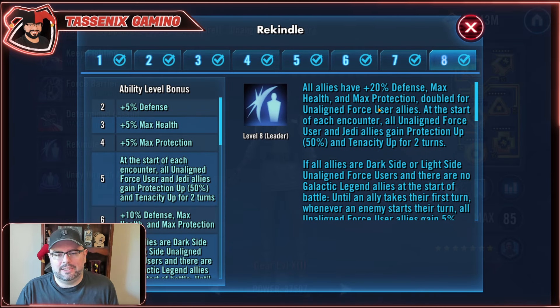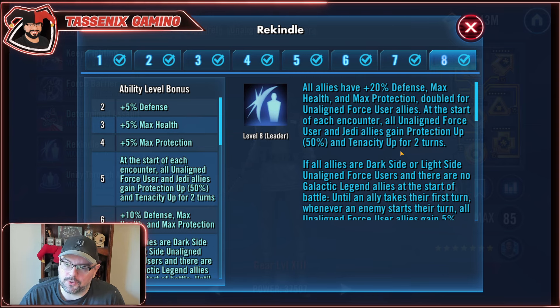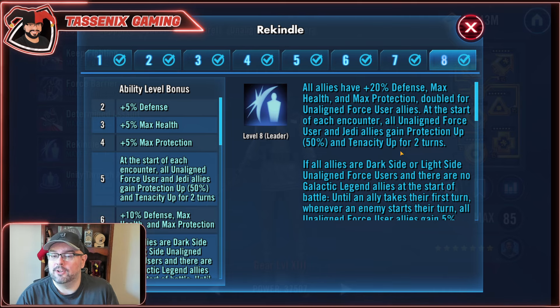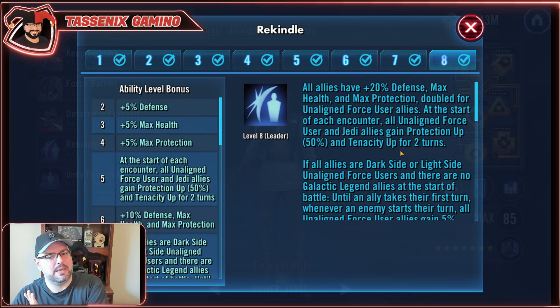Her lead is Rekindle. All allies have plus 20% defense, max health, and max protection doubled for Unaligned Force User allies. At the start of each encounter, all Unaligned Force User and Jedi allies gain protection up and tenacity for two turns. You might be thinking she kind of works with Jedi too — that's really about it as far as what she does for Jedi.